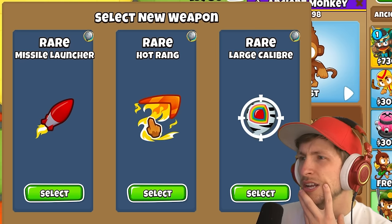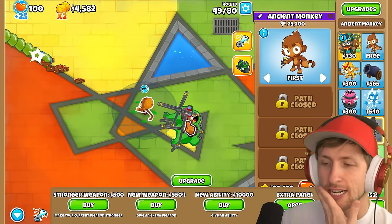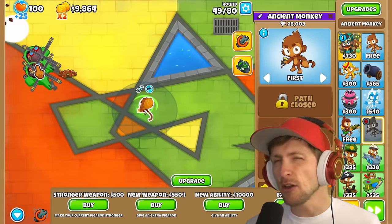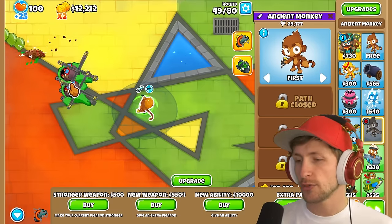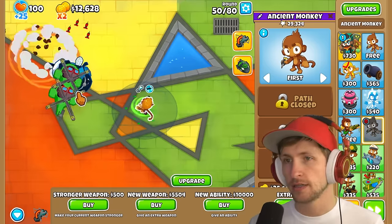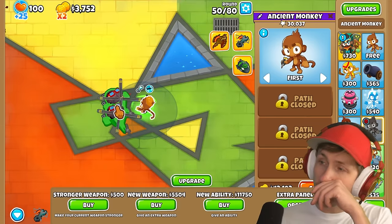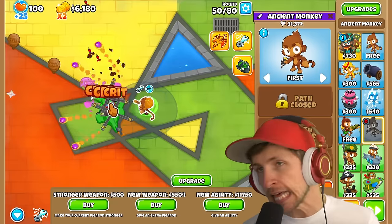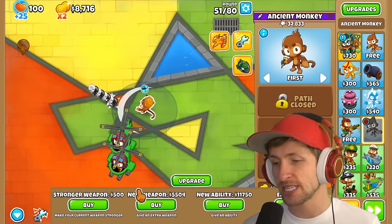Missile launcher. Hot ranks or large caliber — I think I want large caliber because that's just really nice. I can always just have my heli pilots up here, though I'm not a huge fan because I have to move my mouse around. New ability: Summon Phoenix. We've been getting pretty similar abilities recently — we haven't seen any new abilities. Not that I'm complaining, these are all very solid.